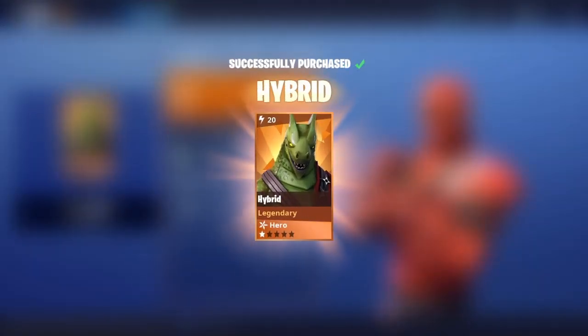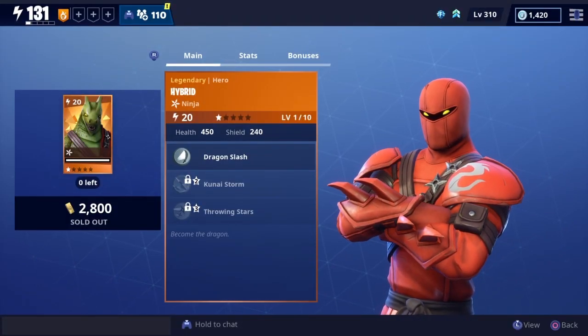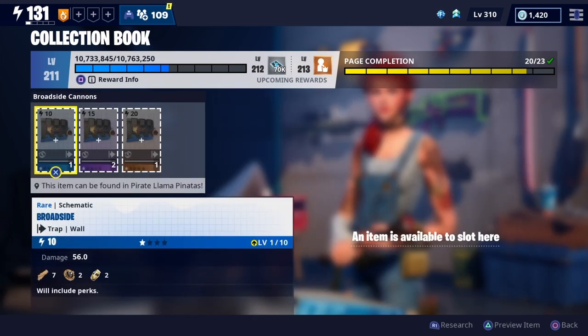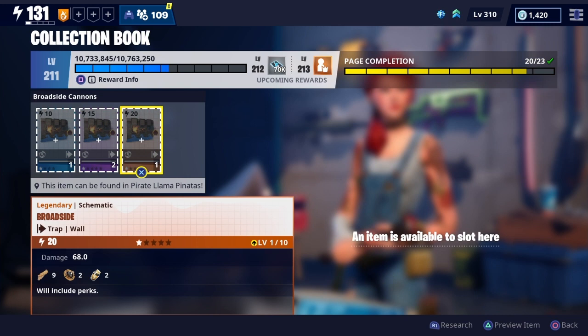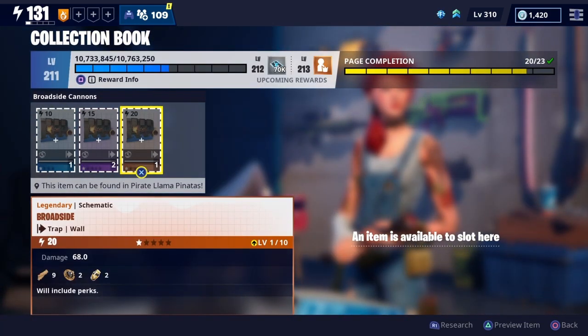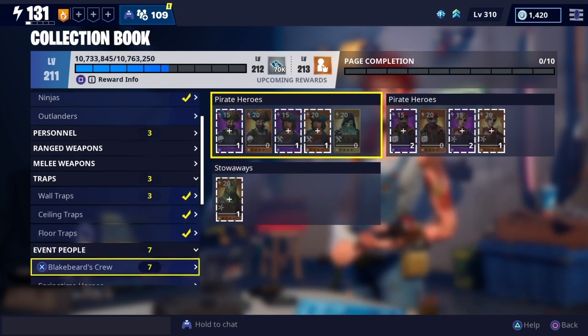The first thing I did was check out what was in the store today since it finally reset. It looks like we got this new ninja — he probably transforms into a dragon, that's gonna be cool. I did have some tickets so I did buy some llamas, and there's this new cool trap for the wall. I can't wait to upgrade and try it out — it shoots cannonballs, which is pretty interesting.